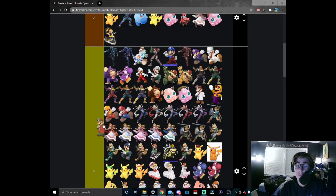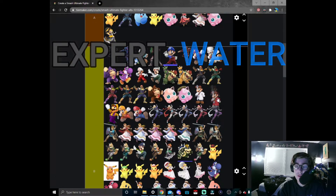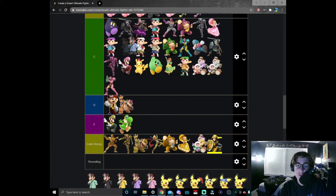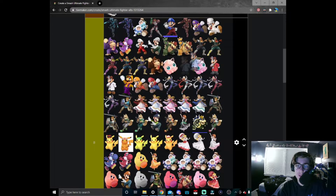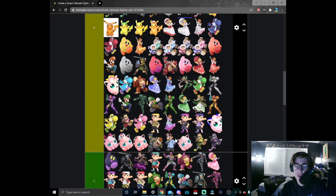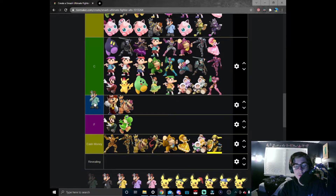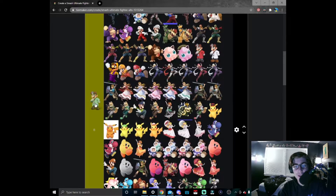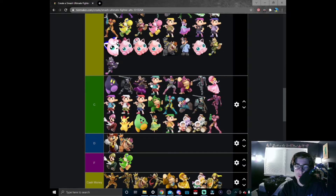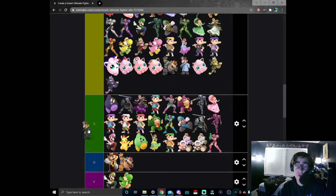Blue Dr. Mario — it's a little faded to be honest. I don't really like this one as much; I put it on the lower end of B tier. Green Dr. Mario — this looks more like a surgical doctor. I like how all his coats reference a different type of doctor in their own field.